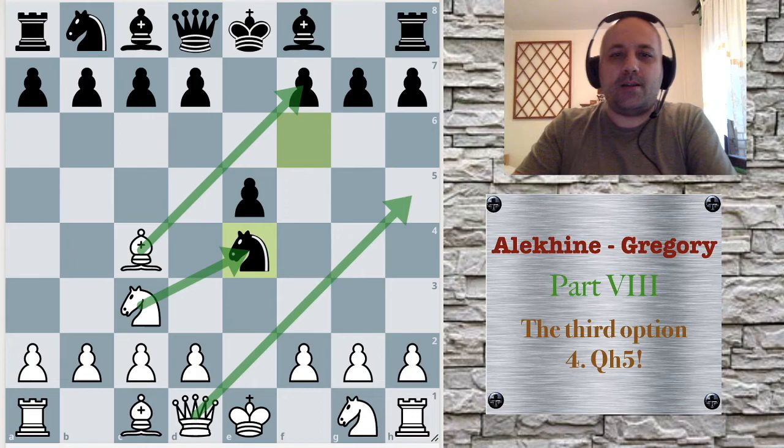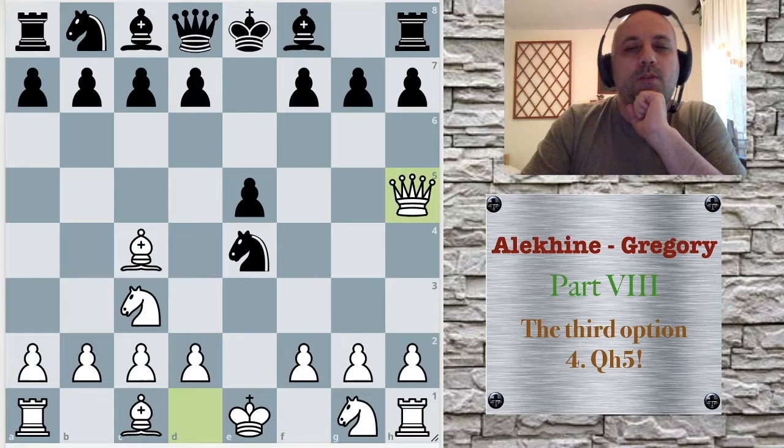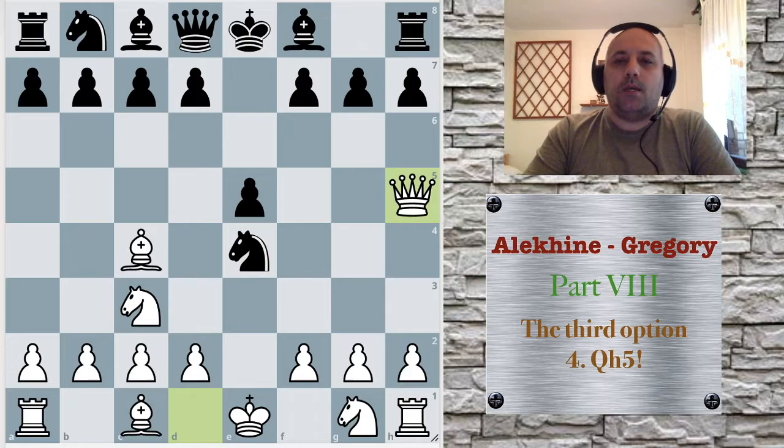Hello and welcome to Alec and Gregory part 8. We have one more move to cover — the third option and the best option: Queen h5. This is the move that promises the most for white.